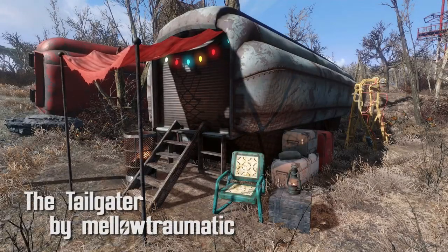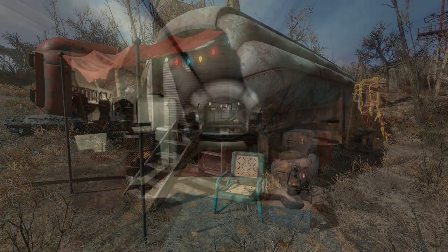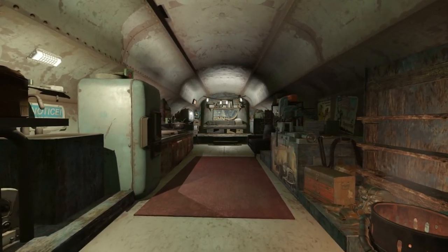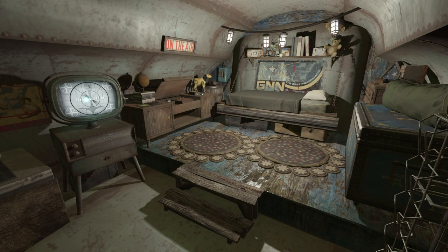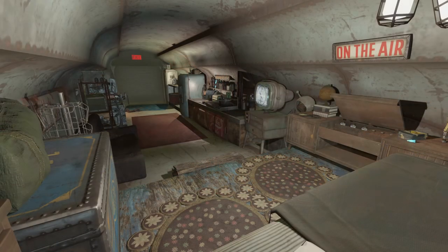The Tailgater by Mellow Traumatic. This is a small truck trailer that's been spruced up to be a beautiful home. Outside, you've got a power armor workbench, and inside you've got every type of workbench you'll need. You've also got a kitchen, bedroom, plenty of storage, and a working TV — sort of, not really. It's also navmeshed, so feel free to bring all your friends over.